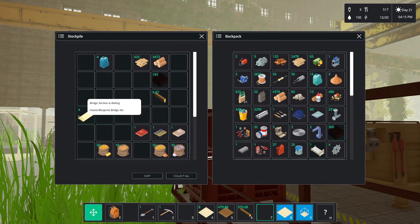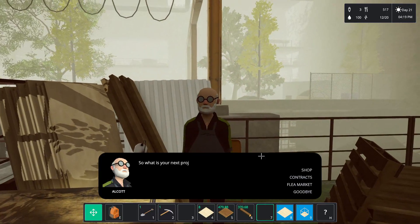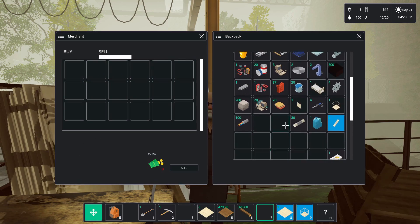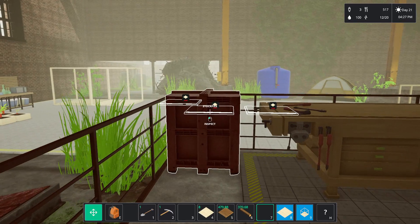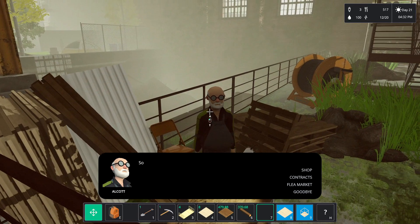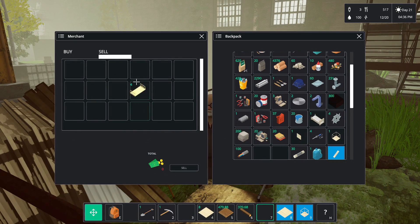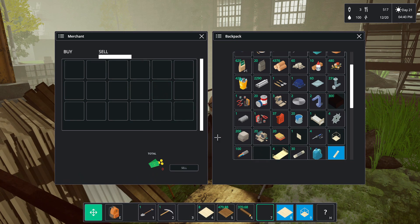We got a bunch. I mean, you won't let me sell the bridge sections, will you? Sell. Bridge sections — oh they're not in here. Can you buy these from me, please? Nope — that sucks. So it has to be tables or chairs. Ugh. I wish I could dismantle them or something for parts.